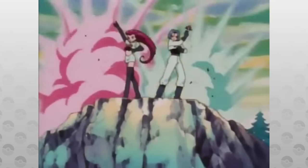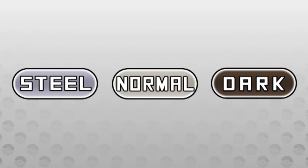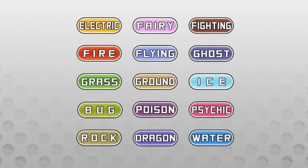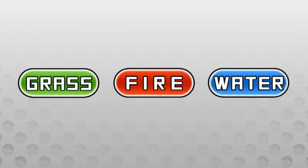Anyway, on to what we came here for — Meowths! We already have three of our types occupied with Normal, Dark, and Steel from the original Meowth and its existing forms, so that leaves 15 types to be filled. Why don't we begin with the types of the starters: Grass, Fire, and Water!